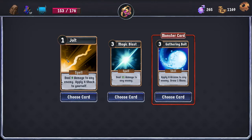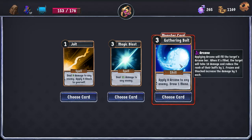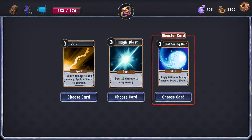The Jolt is pretty okay because it's a cheap way to do some damage. It applies shock to us, but it doesn't apply enough shock to really matter. The Gathering Bolt — we don't have a good way to get this to doing 8 outside of upgrading it, and if it's not going to be getting arcane procs it's a whole lot worse. I think we prefer the Jolt over the Magic Blast.